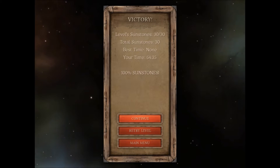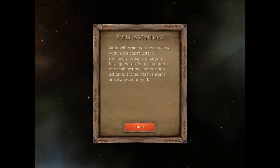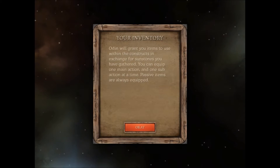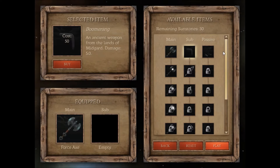The game saves after every level you beat. On the side there are levels we can select, and later on there are different realms to go to. In the inventory, Odin grants items to use within the constructs in exchange for sunstones. You can equip one main action and one sub-action at a time. We have 30 sunstones but the cheapest item, the boomerang, costs 50 — so we can't afford anything yet.